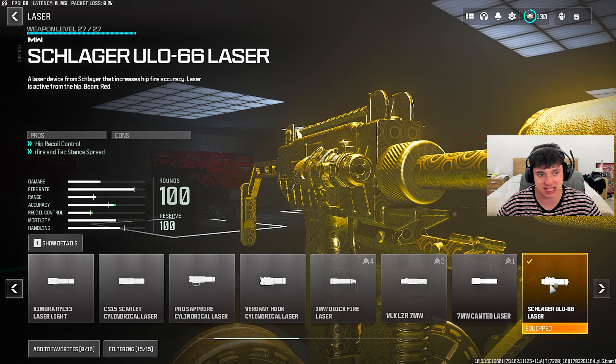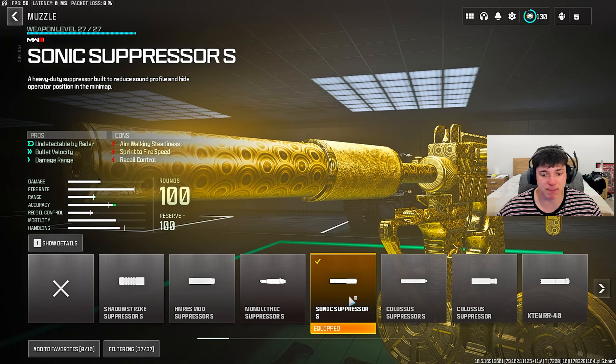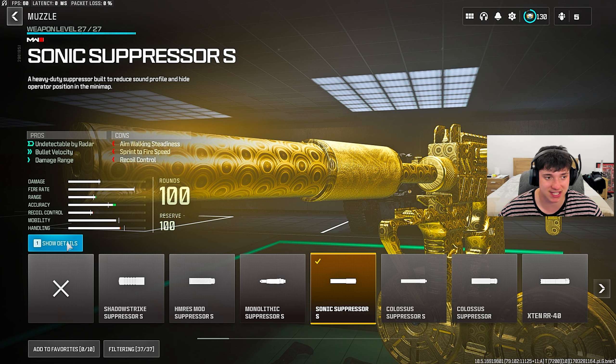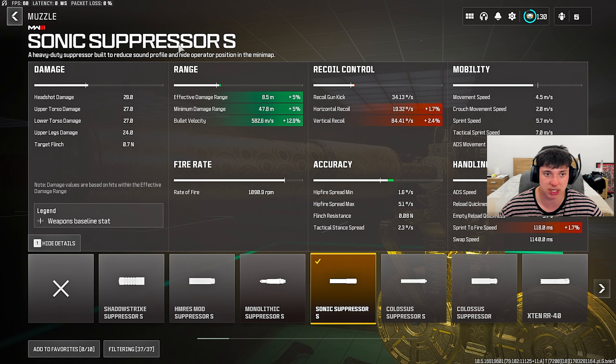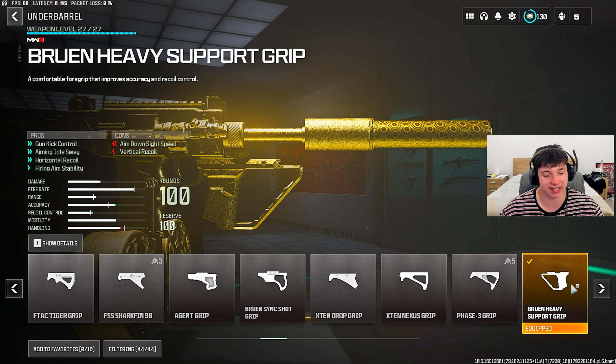Watch the whole video through and let's get right on to this — we could call it the Mac 10. For the laser, you run the Schlager ULO-66 laser, giving us the most hip-fire accuracy possible. For the barrel, use the WSP Ruthless Alu barrel for bullet velocity, range, and idle sway. For the muzzle, the best suppressor in the game by far is the Sonic Suppressor — giving us bullet velocity, hit, and damage range.